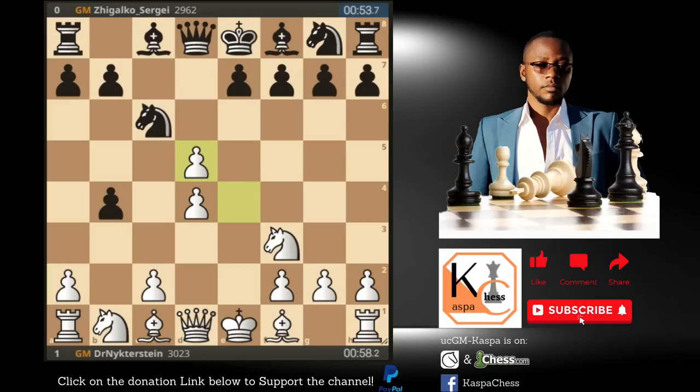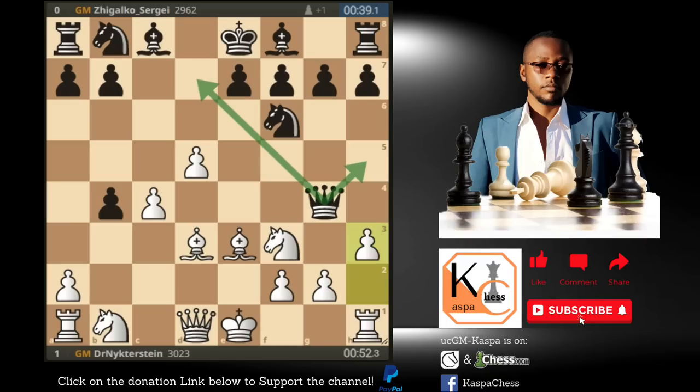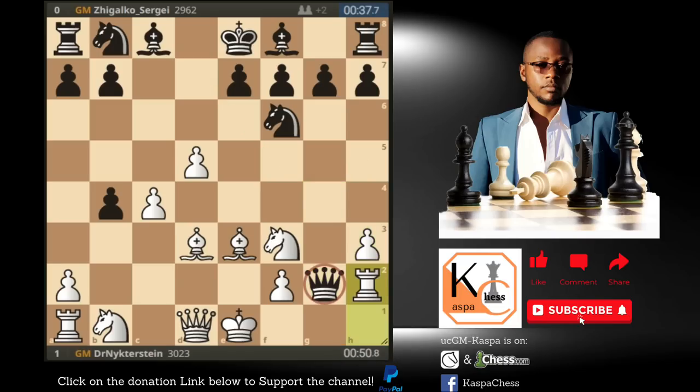Pawn to d5 was played by Seiji, Magnus took on d5, then queen takes on d5, c4 was played by Magnus Carlsen. Note that Black cannot take on c3 because it would help Magnus develop his knight. So Seiji played queen to e4 check, then Magnus blocked with his bishop. Knight to f6 was played by Seiji; bishop d3 was played by Magnus attacking the queen on e4. Then Seiji played queen g4, d5 by Magnus attacking the knight, knight b8 by Seiji, h3 by Magnus chasing the queen. In this position the queen is almost trapped — it only has two safe squares, h5 or back to d7. But Seiji decided to capture on g2, and that's how his queen was trapped; it cannot go to g3, g4, g5, or g6.